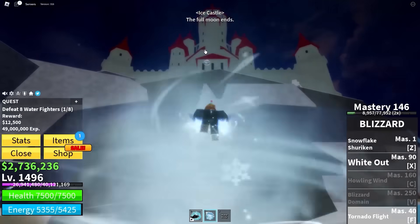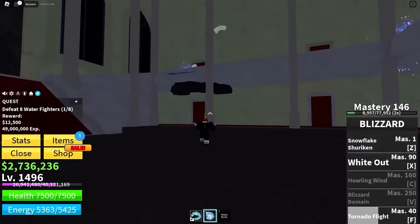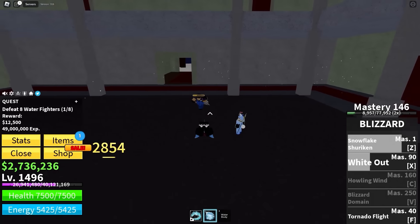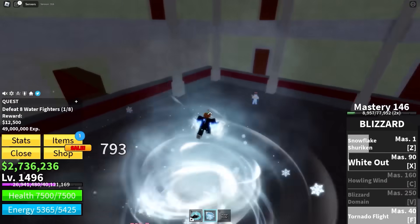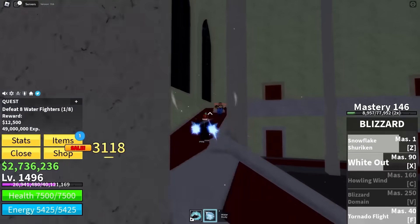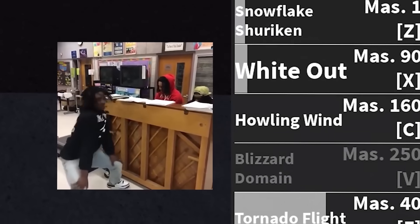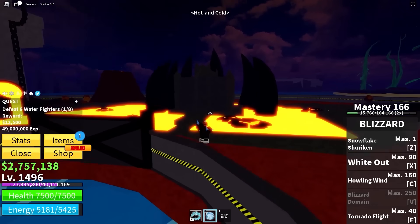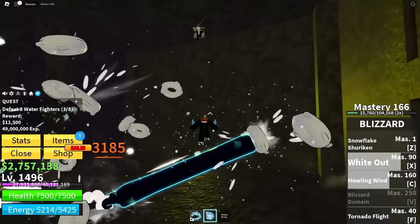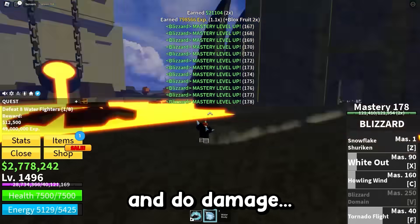Ice Admiral versus the Blizzard fruit. He's not gonna stand a chance. White Out — where has he even gone? I've got this. He's just got a worse version of all my abilities. Tornado Flight! And then we hit him with the combos. There's no escape, Ice Admiral. That's already 160 mastery and we've got our new move as well. The snow versus the smoke — Howling Wind. This fruit has a ton of tornado-type moves, but that one's my favorite.